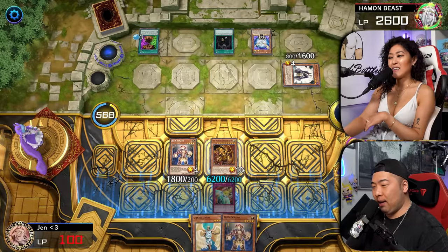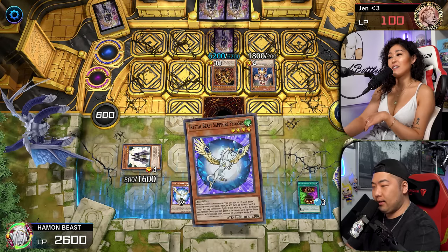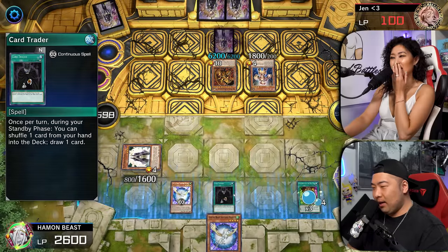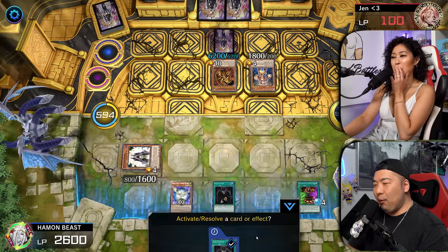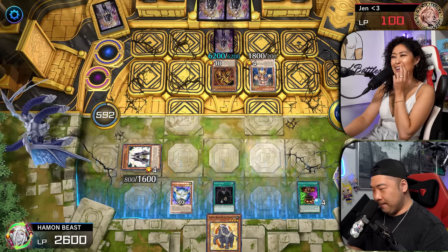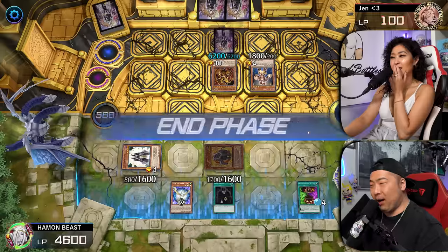If I draw Hamon, she loses the game, right? Because if you attack into it — yeah, because Hamon has an effect. Alright. We're going to go Cauldron of the Old Man to gain a counter, and then use Card Trader to shuffle back this card hoping to draw Hamon. We're going to use Cauldron of the Old Man to gain 2,000 life points. And then we're going to pass.